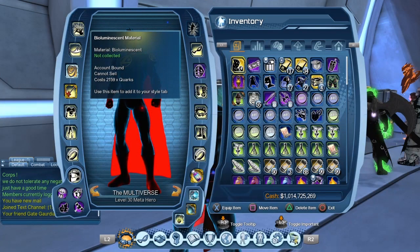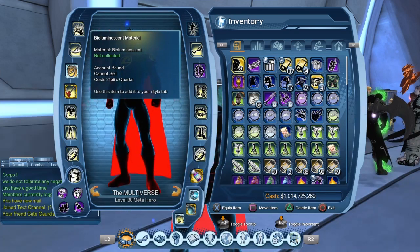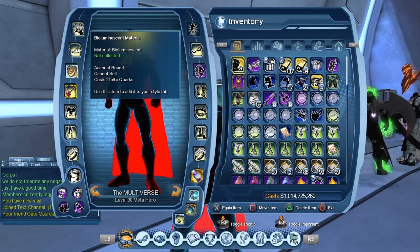Obviously when you purchase it, it is account bound. I often see people ask to be given items that Booster Gold is selling. If you buy something from Booster Gold you cannot give it to anyone else, because as you can see it is account bound.